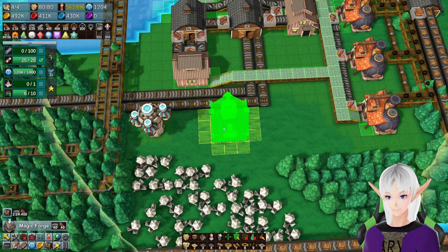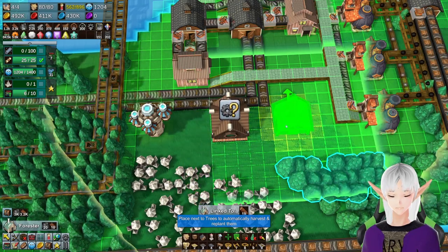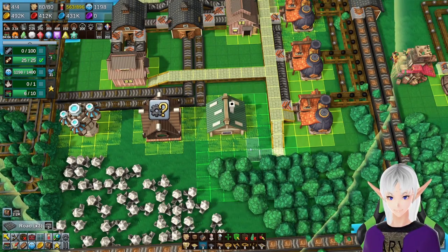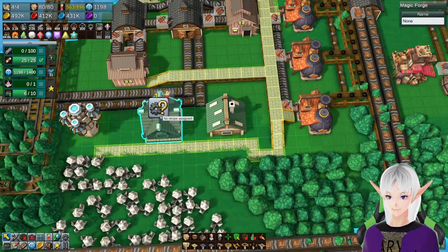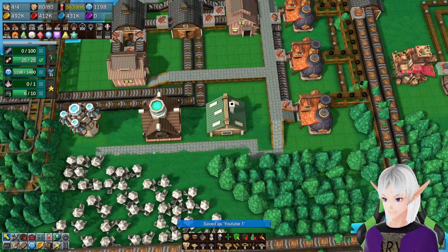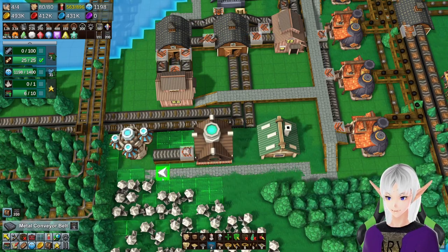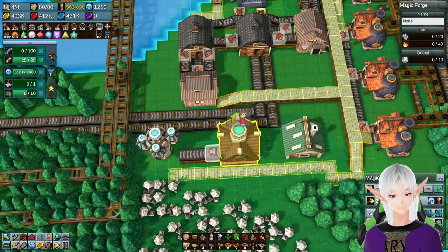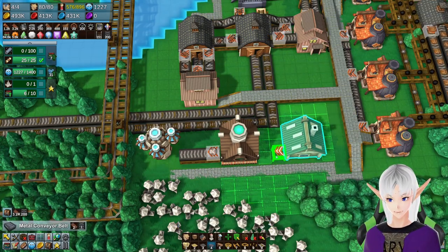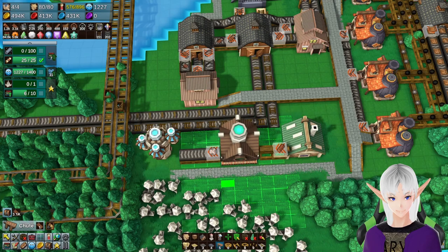Next, let's go with a magic forge — let's do that right here — and a forester. Let's give it some fuel. Let's go monocrystal. I need monocrystals coming from here, here we go.